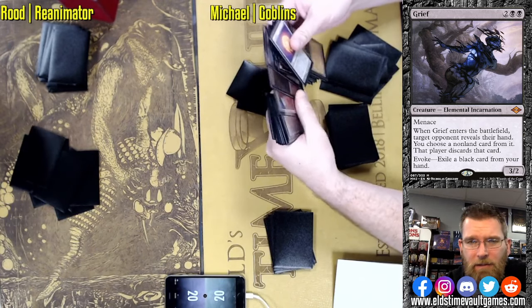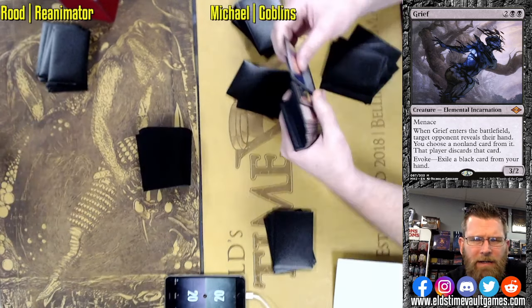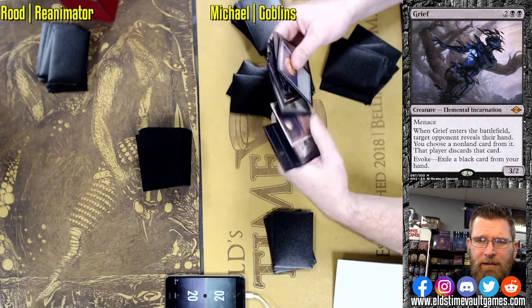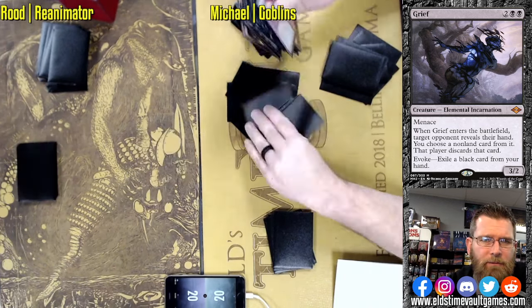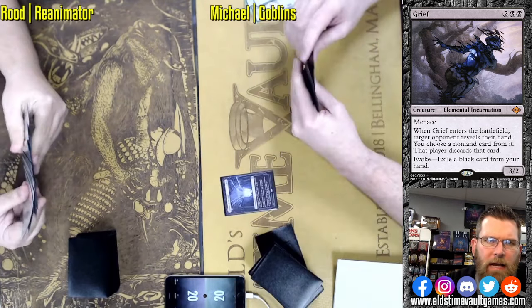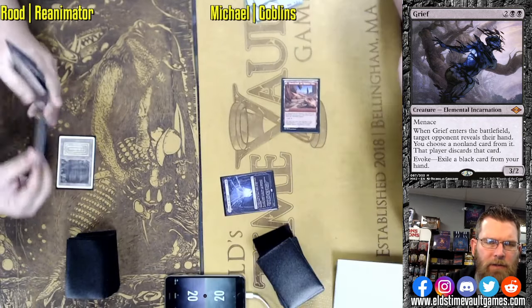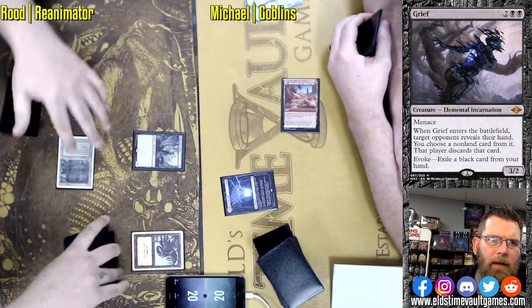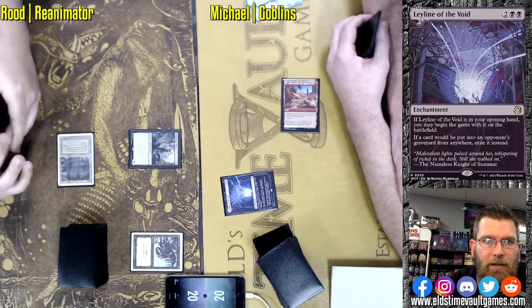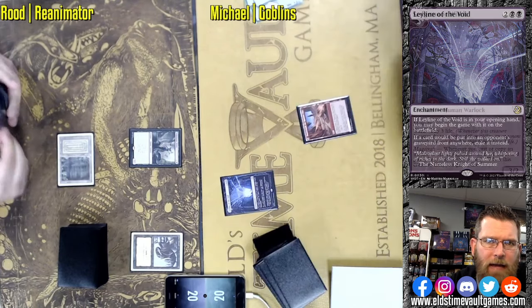That is very unlikely. This looks like actually a stompy deck — we see Trinisphere. There was a sticker deck at the start of the game, with a significant amount of shuffling in pre-game actions. Thankfully, we get to skip over that in Fast Effect. Here we have a mull to 5 from Michael, and he does find the Leyline of the Void that he was looking for.